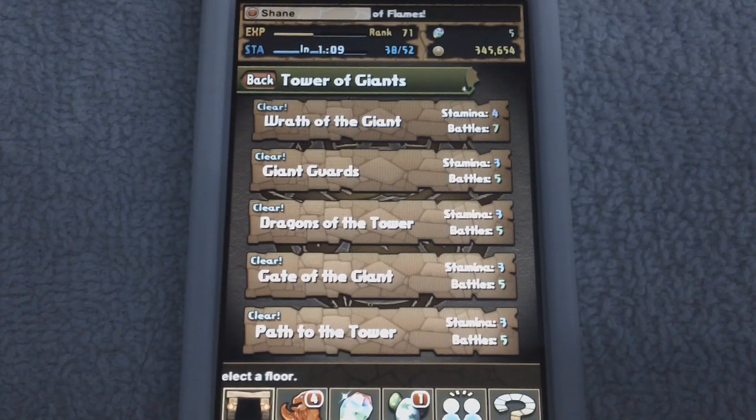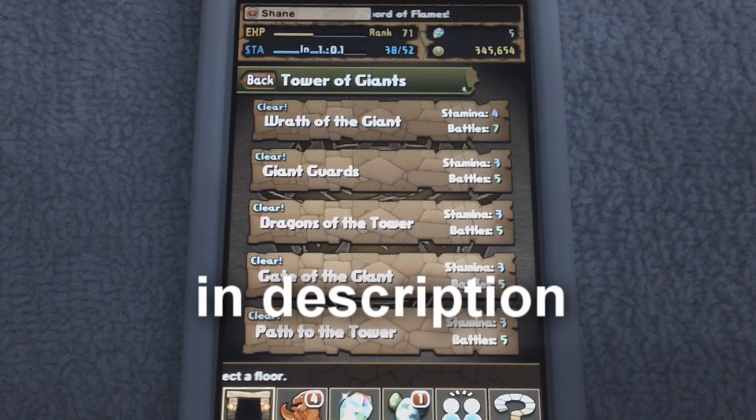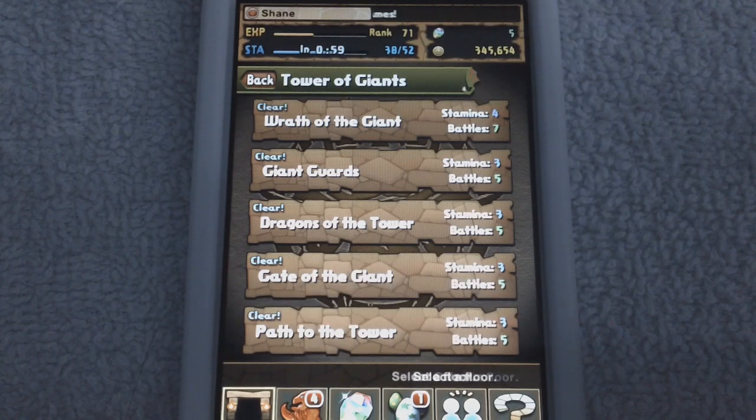Whenever you rank up, your stamina refills, so you basically keep doing this until you can't anymore. According to a source, you can do this until about rank 80, at which point you actually have to stop to recharge stamina.